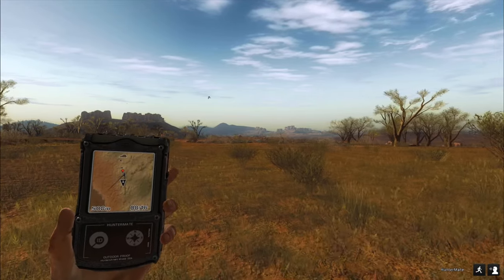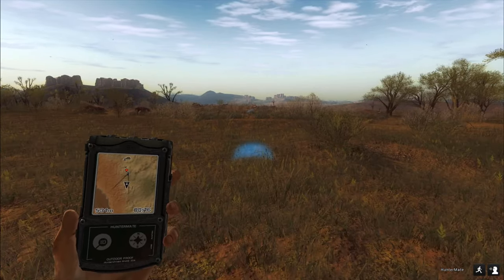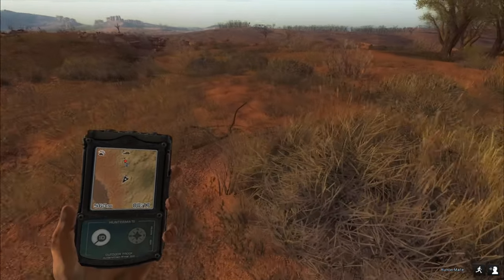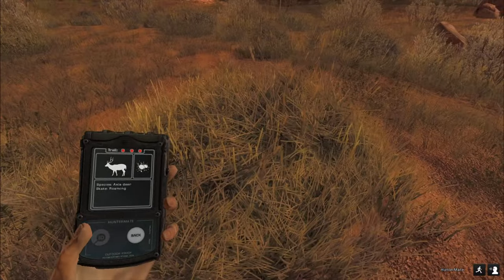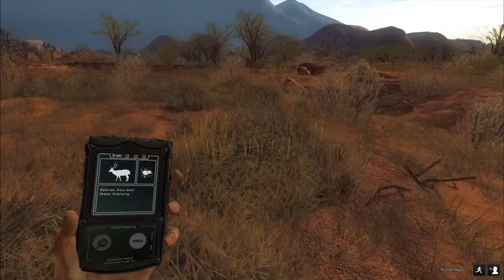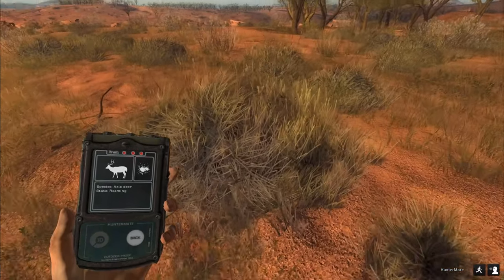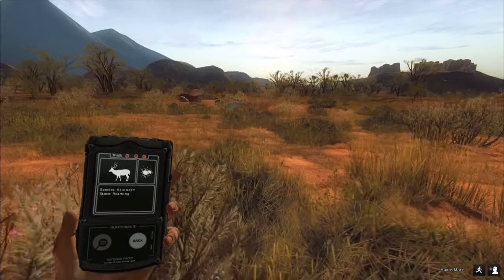I'm actually very curious how they look up close. But what I saw so far — the spots look really cool. Should be here, right? Or is it right in the middle of this? This doesn't look very good, I have to say. It just came out, so might be a bug or something. But yeah, there should be a dead deer right there — you see the dome?